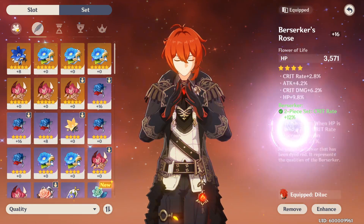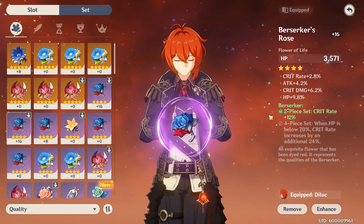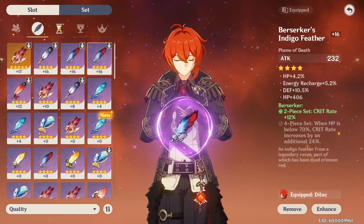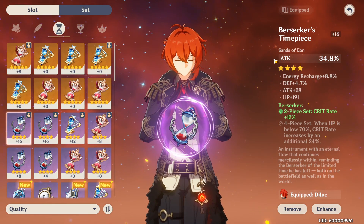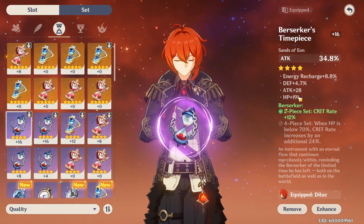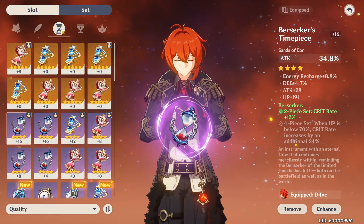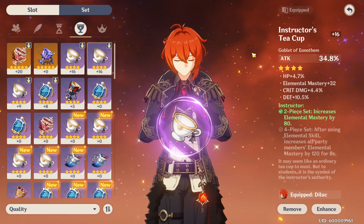Don't worry about substats on bridge gear pieces - they're not important. The only things we paid attention to were the primary stat and the set. For the flower it's always HP and for the feather it's always attack - those never change, so that's where you can easily target a set. Berserker is a great set to target; Martial Artist is also good. I'd recommend something that focuses on offensive power. Take those to plus 16 and don't worry too much about substats. Focus on attack percentage as the primary stat on your other pieces.